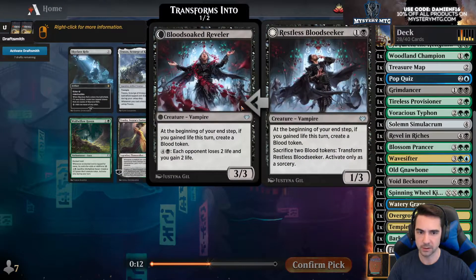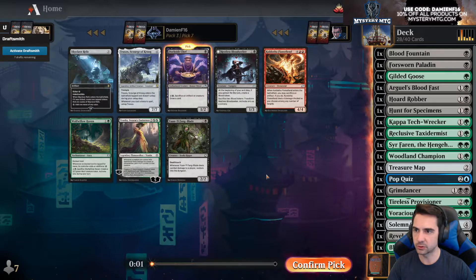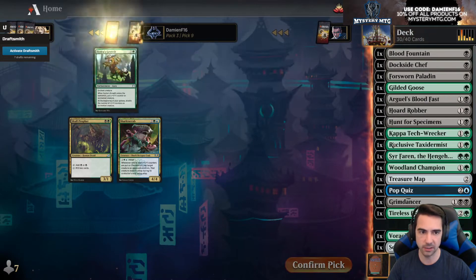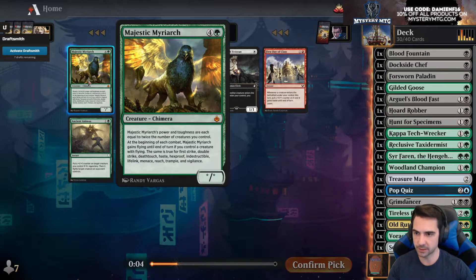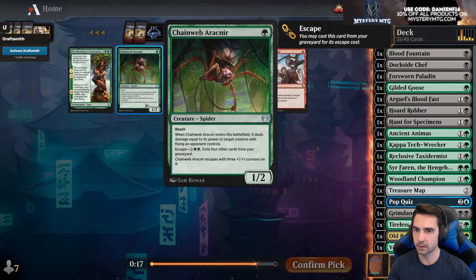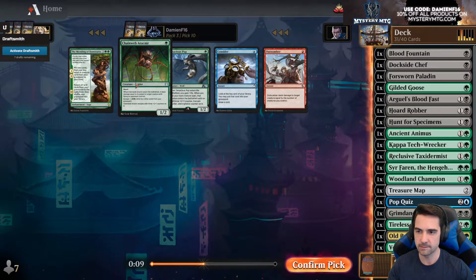Old Rutschstein is pretty good. Skull Prophet — wow, all the green-black cards coming around. Myriarch — twice the number of creatures you control, so if you have one other creature he's a 4/4, two others he's a 6/6, and gets a bunch of abilities. This guy makes treasure though, so I'm definitely gonna take Old Rutschstein. I think I'm gonna take the fight spell. Eye of Vekna — I don't think I want to play this. Definitely not playing Argul's Blood Fast.